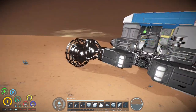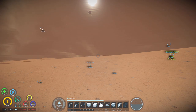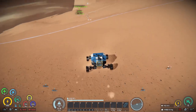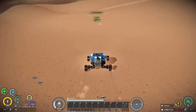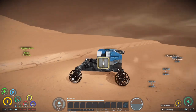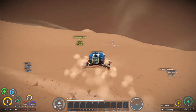I'll grab that unknown signal real quick. I said I was going to look at the abandoned settlements, but I'll avoid that for now until we really need to scavenge from them for materials to build the base. Right now I feel like we can get stuff from unknown signals and do a mission or two.